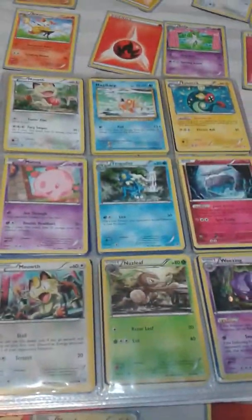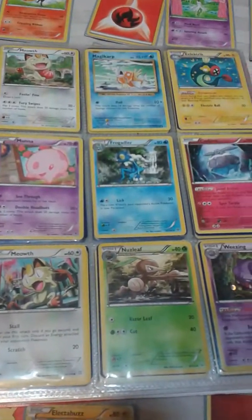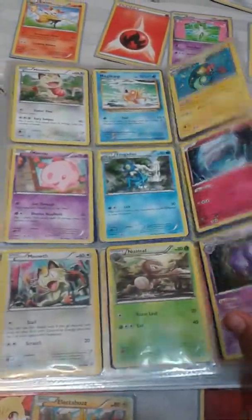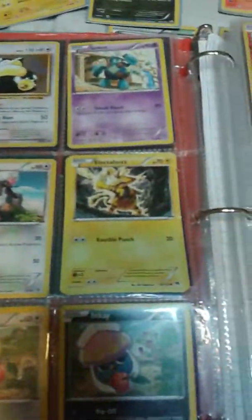So we have Meowth, Magikarp, Electric, Muno, Frogadier, Carb Link, another Meowth, Noseleaf, Wheezing, Tangrowth, Snorlax, Skollet, Garbodor, Furfew, Electabuzz.